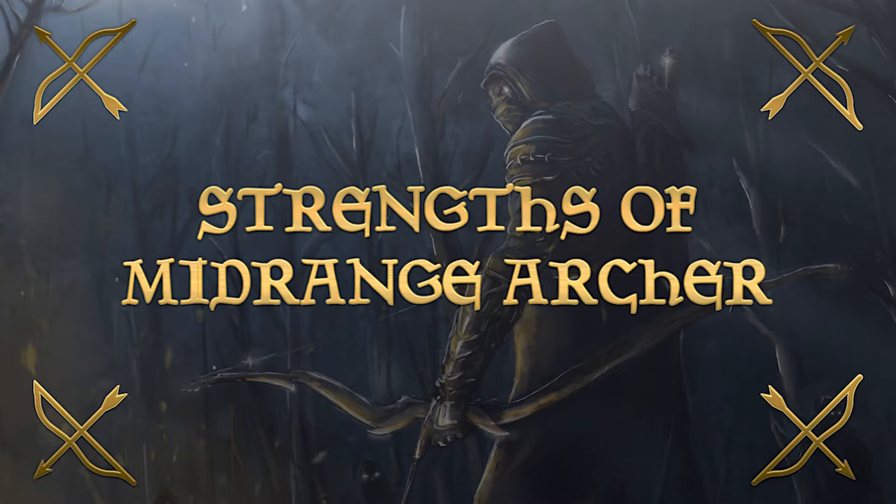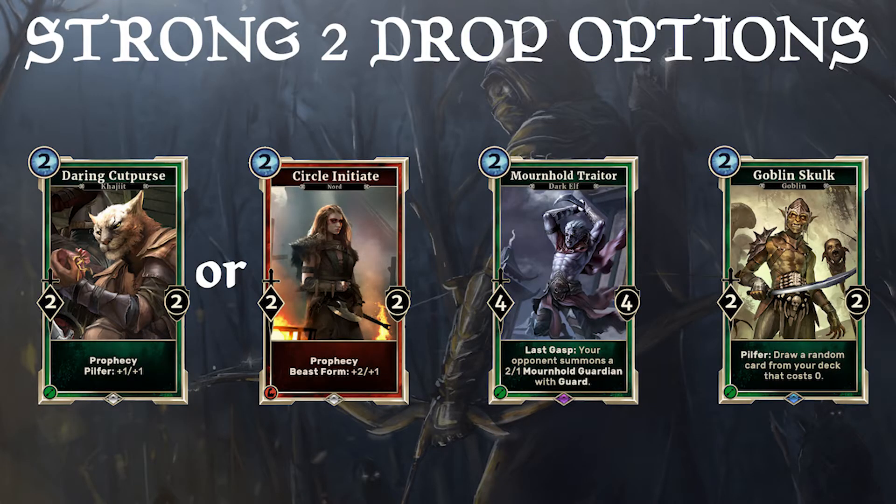First of all, midrange archer is a hell of fun to play. Archer also has access to a lot of strong 2-drops. There are even so many that we can be picky and choose whether we want to play Cutpurse or Circle Initiate, for example. Every single one of these 2-drop creatures is a must-kill creature. The Mournhold Traitor represents tons of damage, and the Goblin Skull could pull out curses every turn and kill creatures for free. If you don't deal with Cutpurse or Initiate instantly, they can snowball out of control.